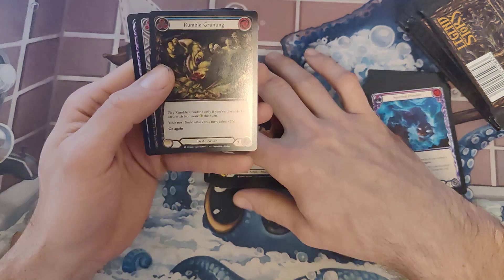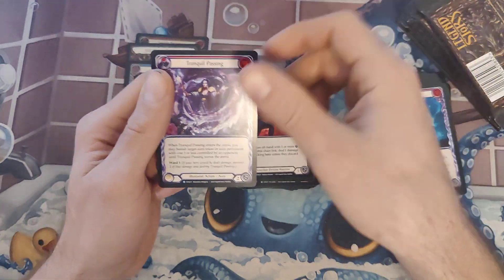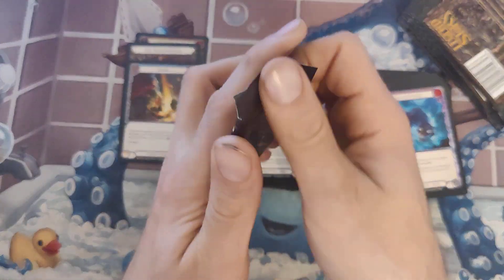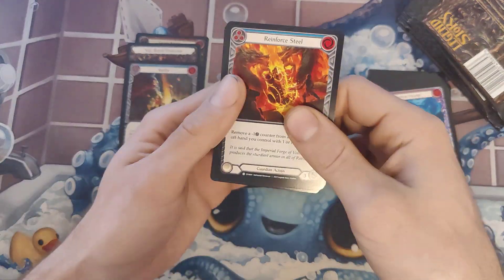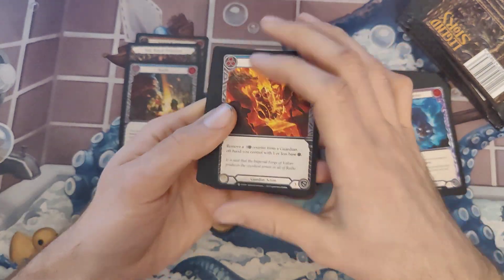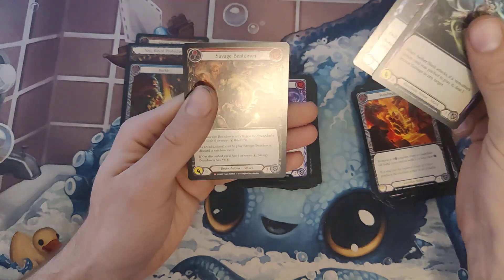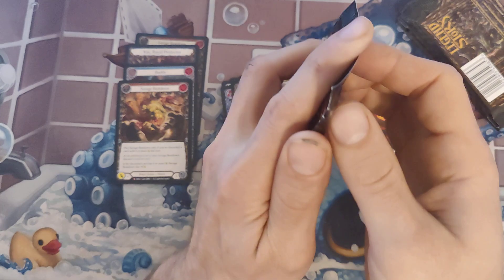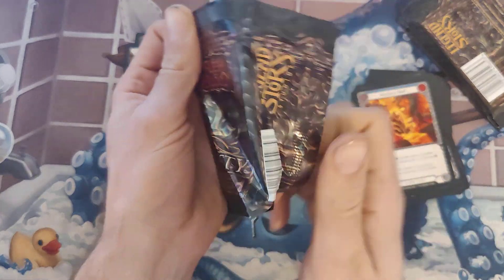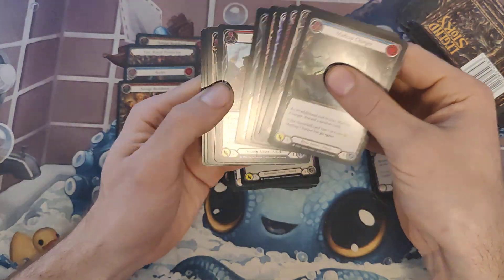Rumble Grunting. There are so many marbles to even pull — definitely a wide spread. A lot of equipment. Savage Beatdown. It's been so long I can't even tell what's good or what the value is right now. We're just getting the feel for it again today, jumping back into the swing of things.